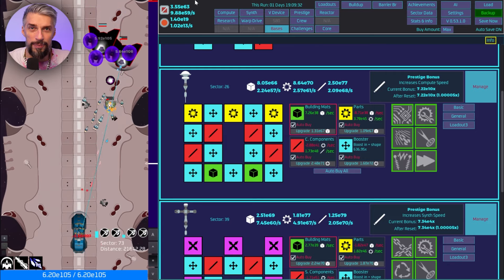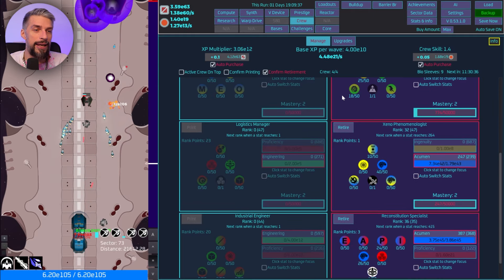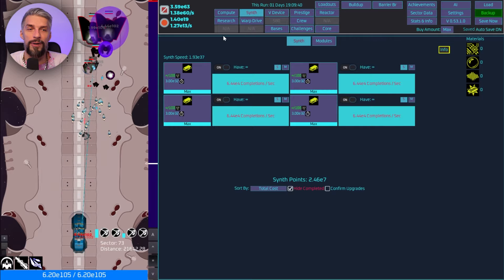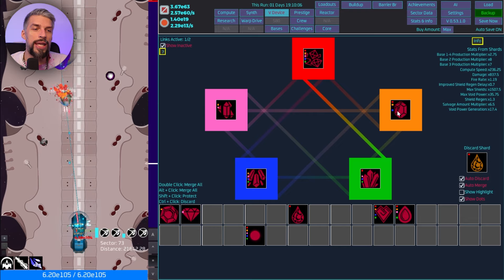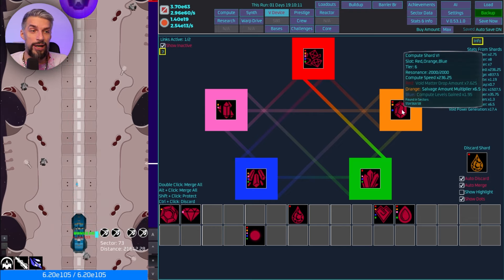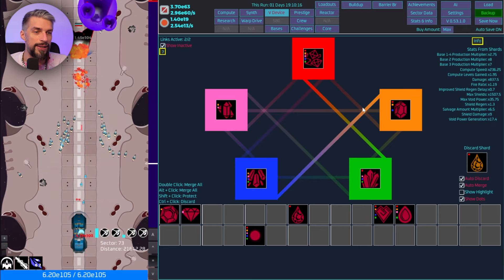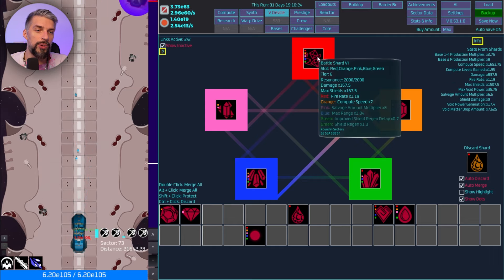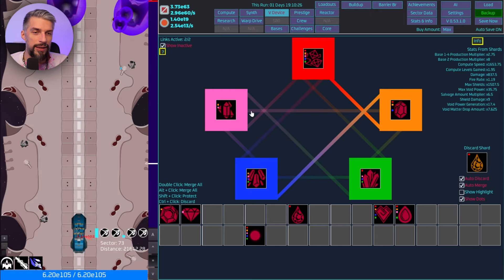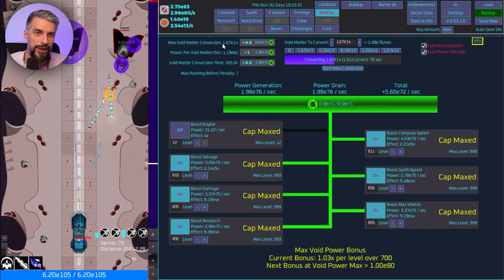As always at the start of a run I go for the compute build. Get everything you can to get compute bonuses — use this one with the blue link for compute levels, and this one should have the orange link for compute speed. The generator will get more power and bonuses from the reactor.